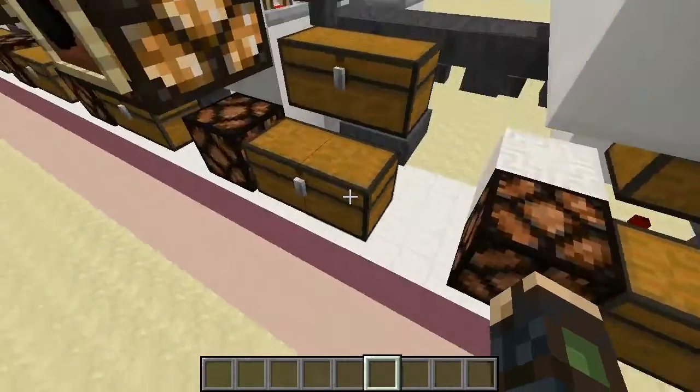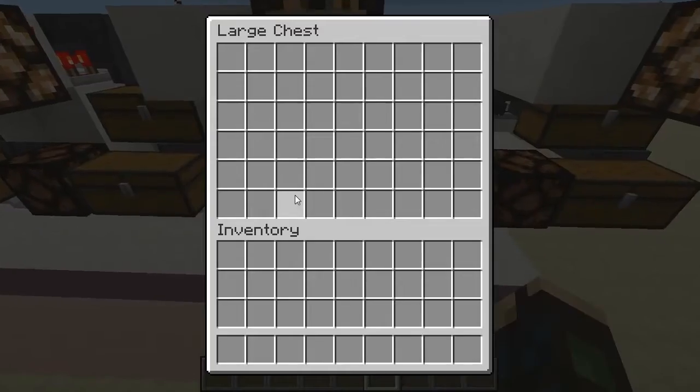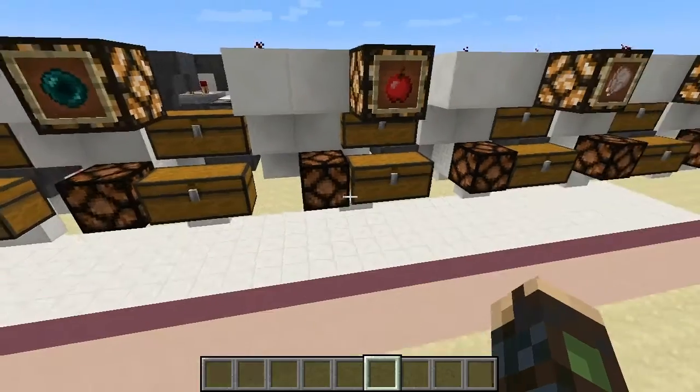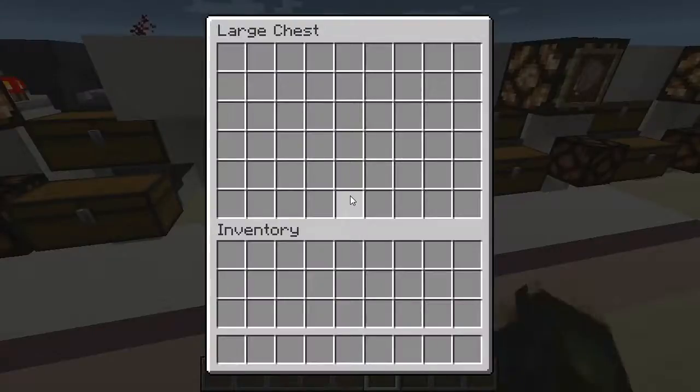They will end up in this chest down here. So all the rest of the items will go into these bottom chests, which I'm just showing you real quick are empty, so you can see if the system actually does something.